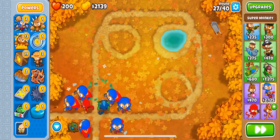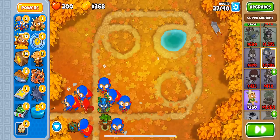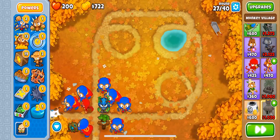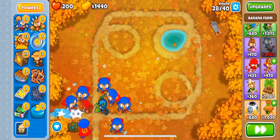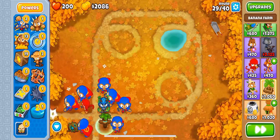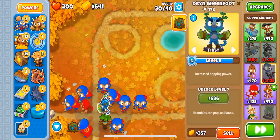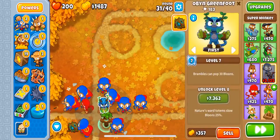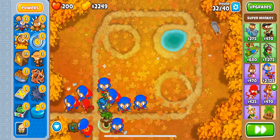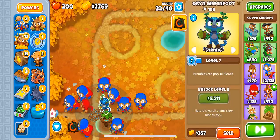You get so much free experience — it's insane, because usually it's really hard. Having Banana Farms is nice as well. Sometimes you can get a Banana Farm and it would pay off. Gwendolyn is probably the best hero for this comp, because Gwendolyn is just gonna wreck everything. She hits Camo and Lead as well, so that's nice.